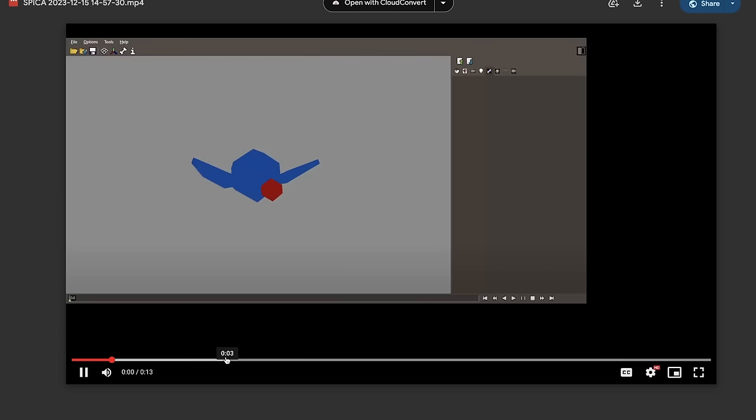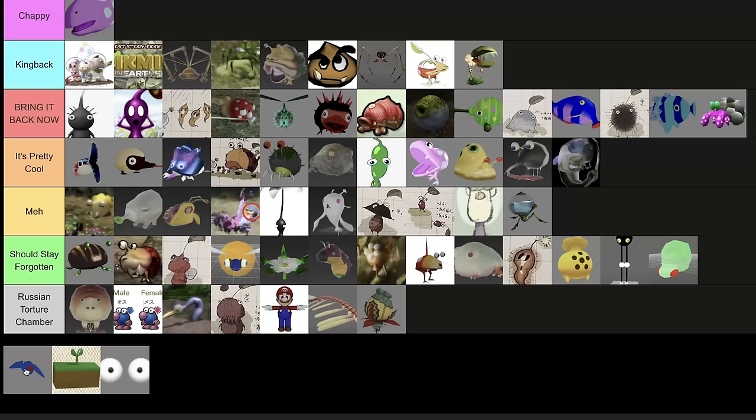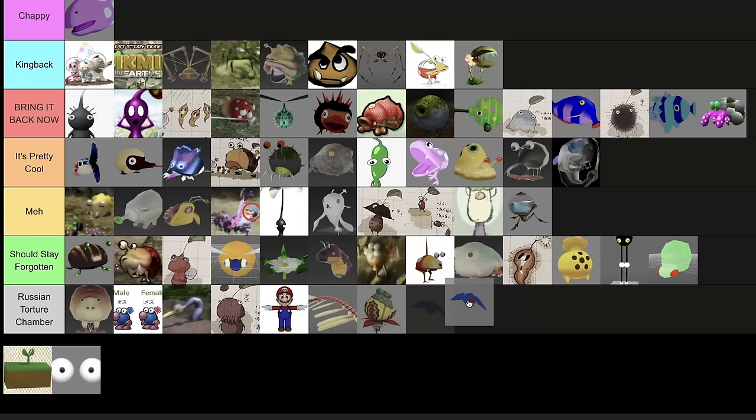The Winged Makiwi — it looks like a very early build with no textures at all. It's like something out of Face Raiders. Considering how unfinished it is, I don't think we can put it too high. It was supposed to be a Makiwi with wings, but they've been known to name things for no reason so this could have been anything. Russian Torture Chamber for this one.